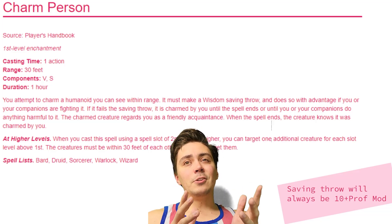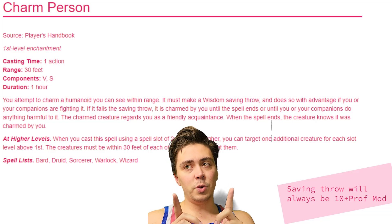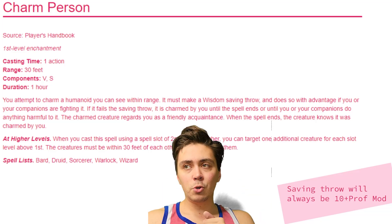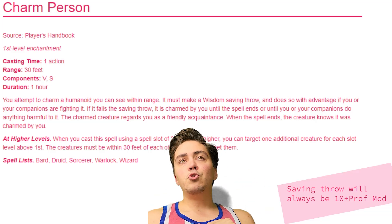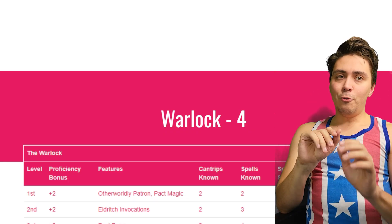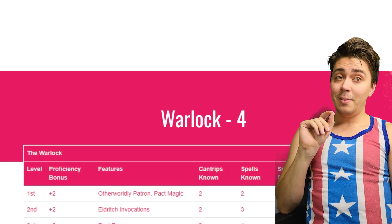We pick up Charm Person as our additional first level Warlock spell. Now, this one has a saving throw based off Charisma. The DC is always 8 plus our Charisma modifier plus our Proficiency bonus — not too bad, not too shabby. It's a good way to continue our face-oriented tactics. Now, we're ending Warlock at level 3, total level 4, where we get our Pact Boon.